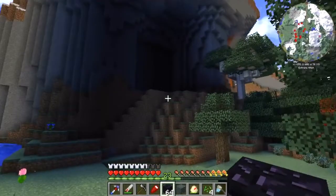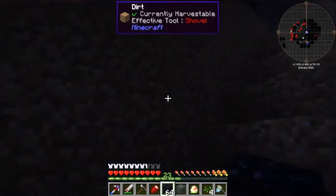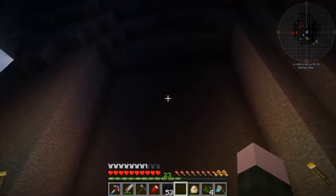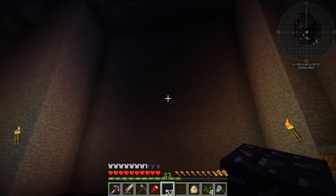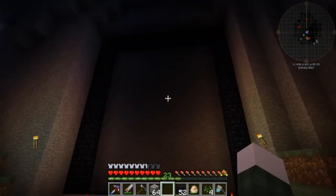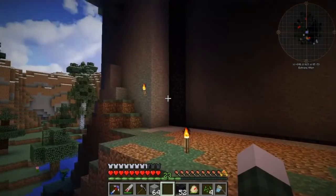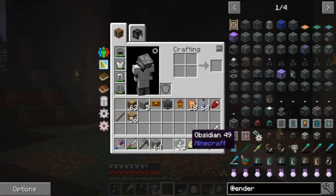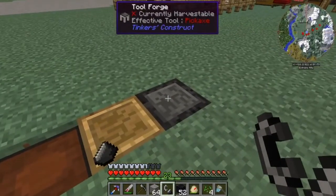I think the first thing we should focus on is getting into the nether. I have the spot marked out for where I want our portal to be - I've kind of carved it out, you can see I've got a basic layout over here. It's really dark so we'll have to light this area up. This is where our portal is going to be, so I'm going to get the frame laid out. I got the frame all laid out and it is 11 by 13 - 11 across the top and bottom, 13 going up and down. It's gonna be huge.